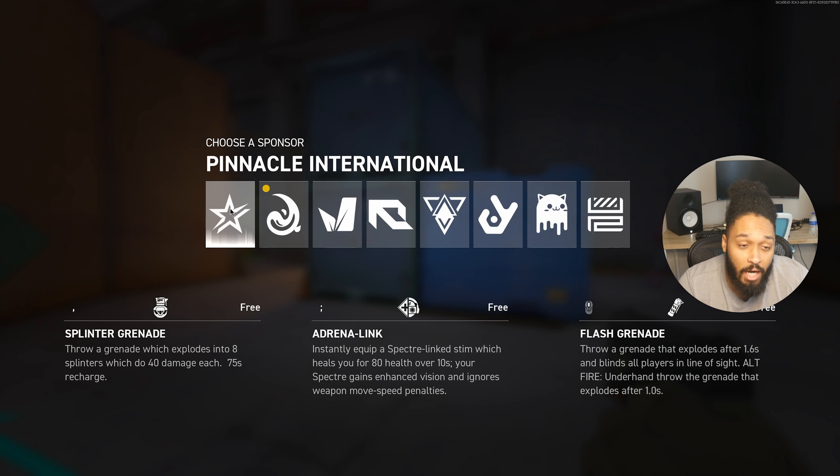Overall I'd give Pinnacle International somewhere between a B and an A — probably a B+. They're a really solid sponsor. They have the offensive capability of the grenade, the team-based capability of the flash, and the self-healing capability of a healing-style character — pretty much covering the whole basis. It's a very user-friendly character for people who have never played this game before and want something familiar.